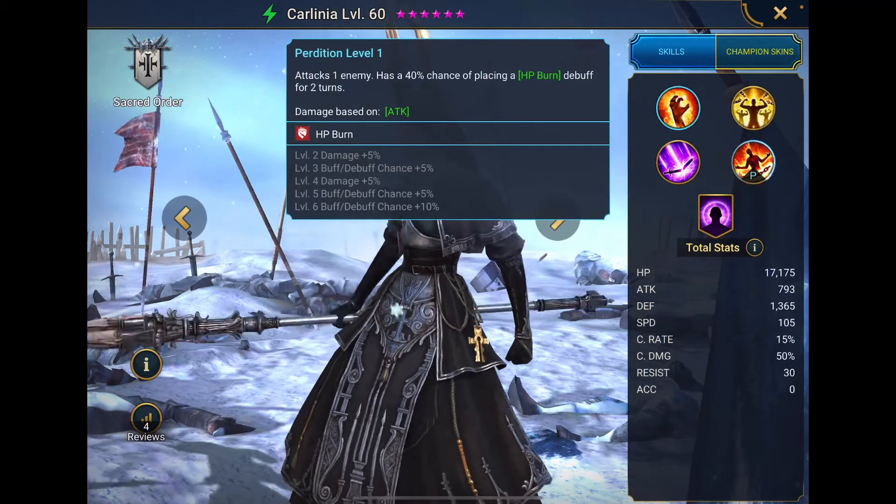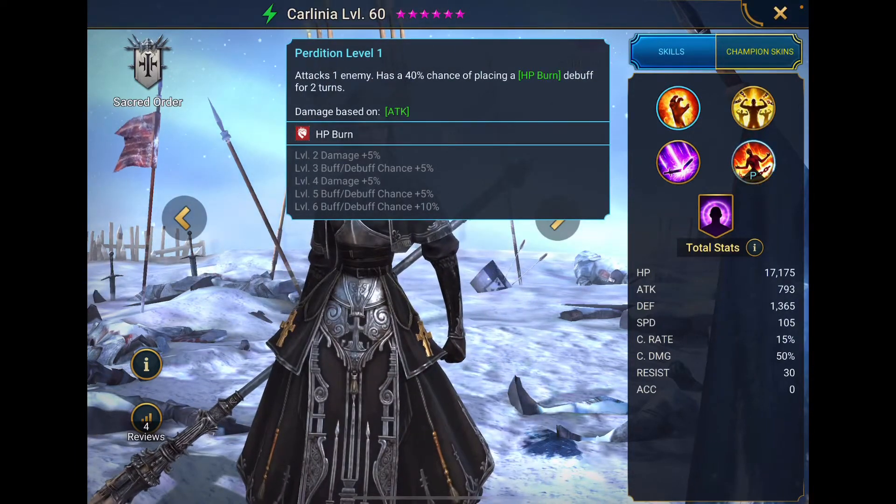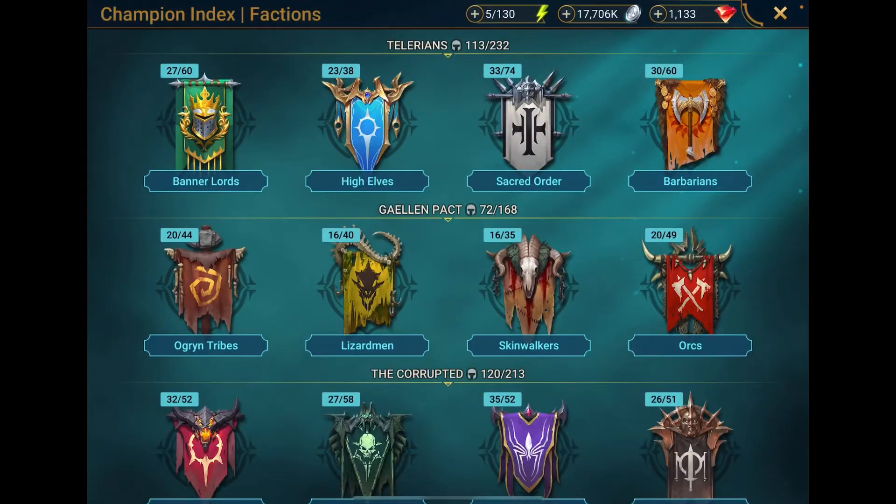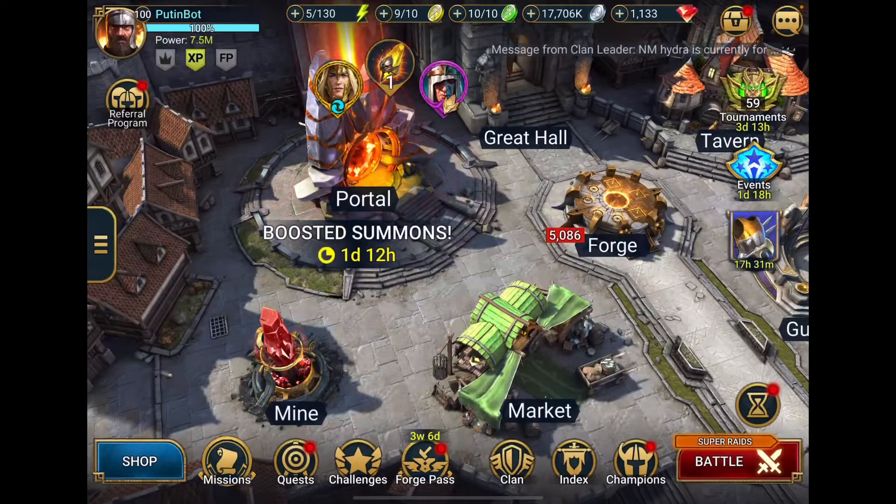The decreased attack — it's whatever, I'll take it. I do like how if you have HP burn up, you can't be resisted, so you don't need to build accuracy with that. And she has an HP burn on her A1. So those are the two champions I'm really pushing for. As far as the legendary goes, it can hang.